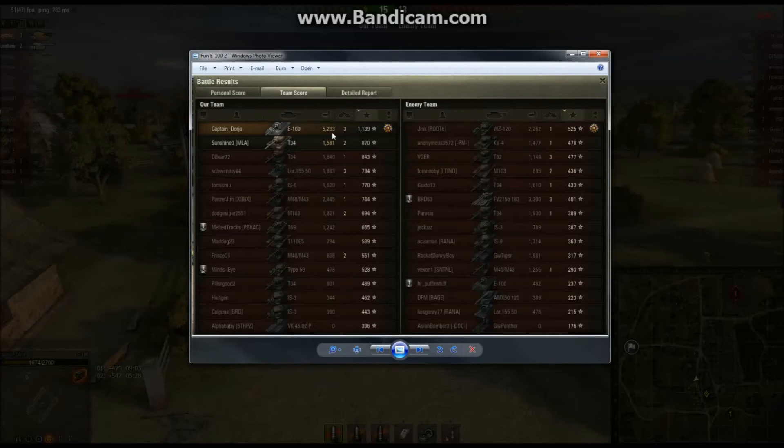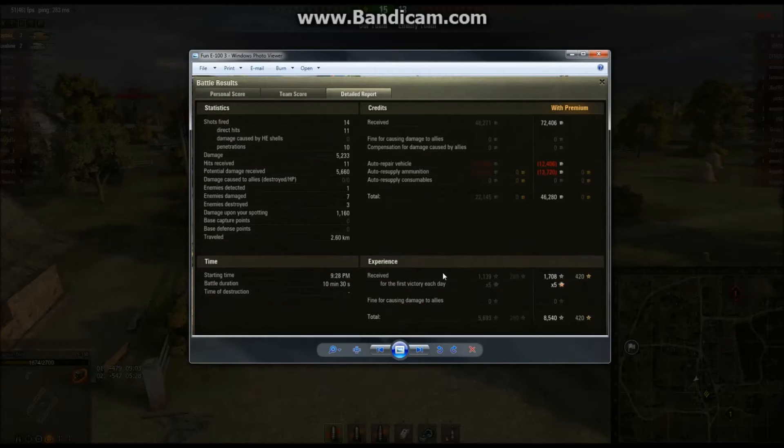I managed to do 5,233 damage — that's pretty good. Even with a 750 average damage gun, that's quite a bit. You can see 14 shots fired, 11 hits, 10 penetrations. Of those, I had two HE shots that only did about 150 to 200 damage apiece, and I had some very low damage rolls — I hit the M103 for like 550, which is pretty low for the E-100, and the T-32 I think I also only did about 500. So 5,233 damage out of 10 shots is only about 66% of the average damage output for 10 penetrating hits.